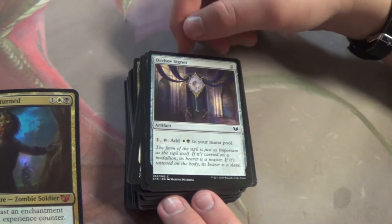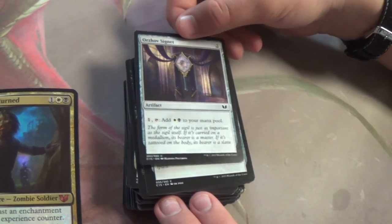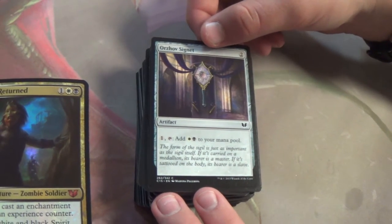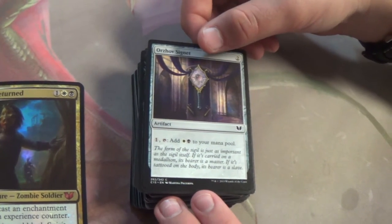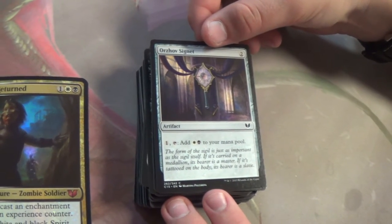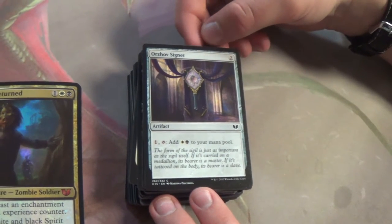Orzhov Signet — just another little bit of ramp. There are better options, but overall you're getting an extra land drop essentially. Like Darksteel Ingot, if it's in your color combination you run the ramp. I'm a little bit skeptical because Daxos only costs three and doesn't trigger off artifacts, but even so — two mana, and by the time you cast it you could've cast your commander anyway.